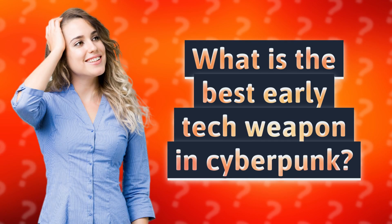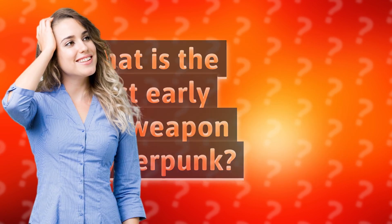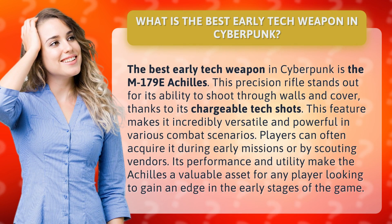What is the best early tech weapon in Cyberpunk? The best early tech weapon in Cyberpunk is the M179E Achilles. This precision rifle stands out for its ability to shoot through walls and cover, thanks to its chargeable tech shots.